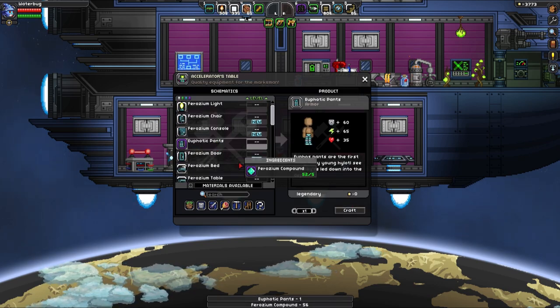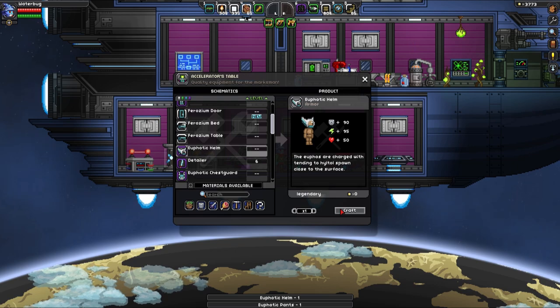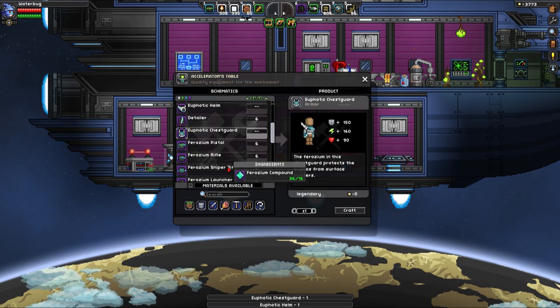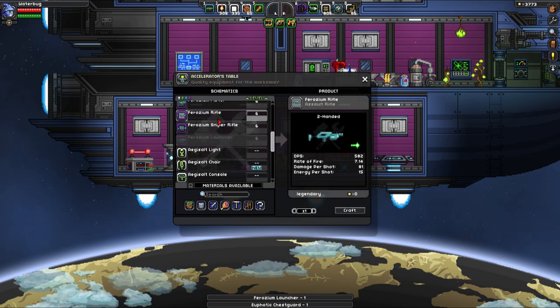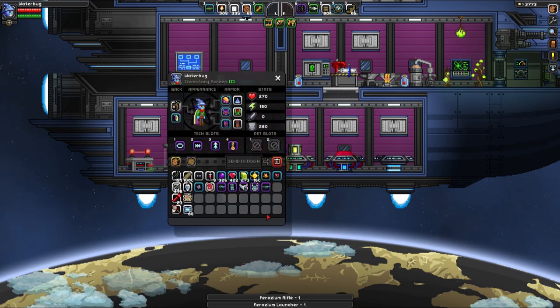I'm going to have to look up what the heck Euphotic means, because it sounds important. There's the pants and the legs, and the chest guard. Bam! And then I want the rocket launcher and the rifle, and that should be everything — I should be completely done.